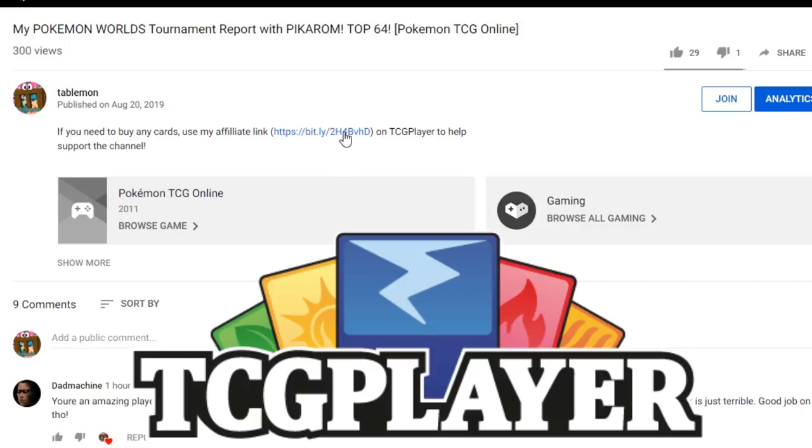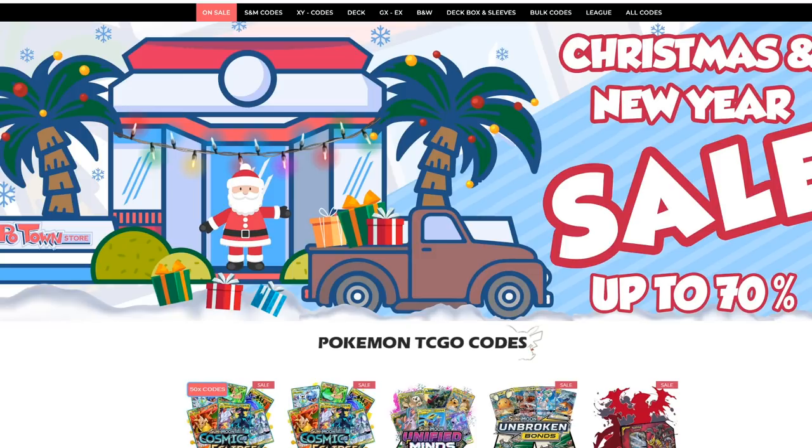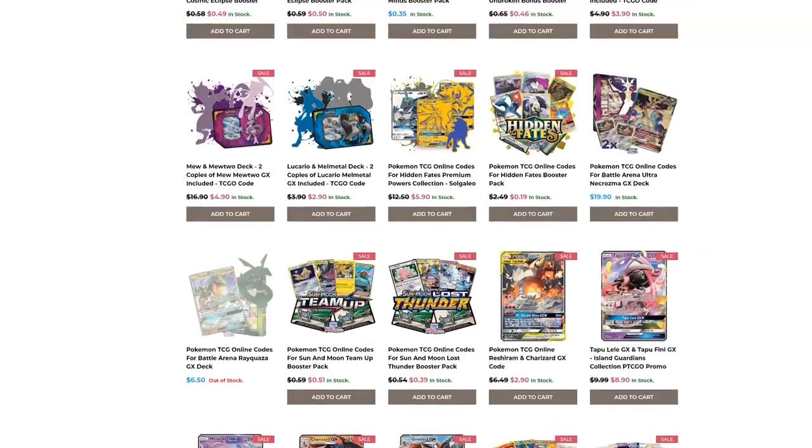If you're planning on buying any cards from TCGPlayer, make sure you use our affiliate link right here in the description of our video to help support the channel. It's the best way to do it and it's free. Check out Poton Store — a fantastic website with instant email delivery on all the code cards you could possibly want for PTCGO. If you use the Table 1 code when checking out, you get 5% off your final purchase.